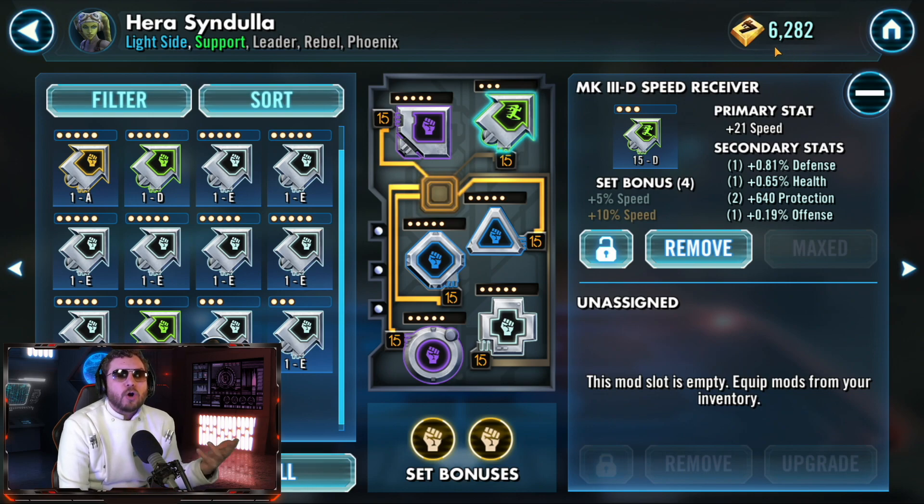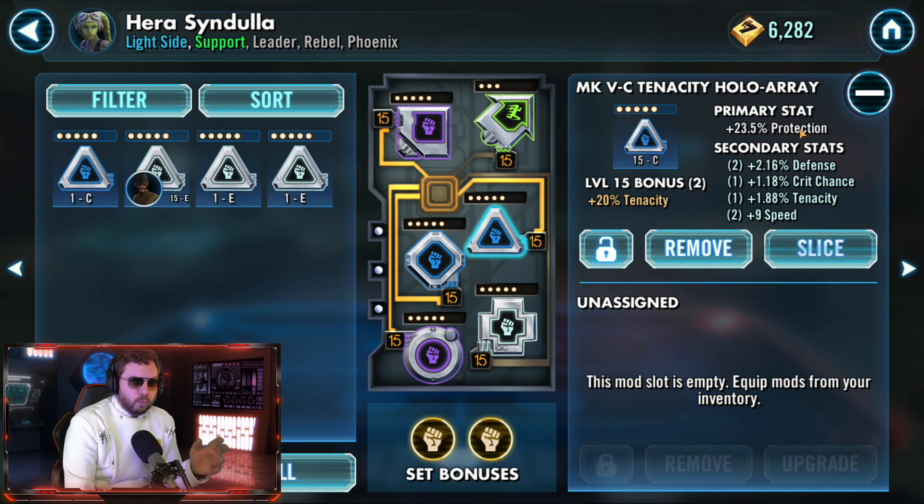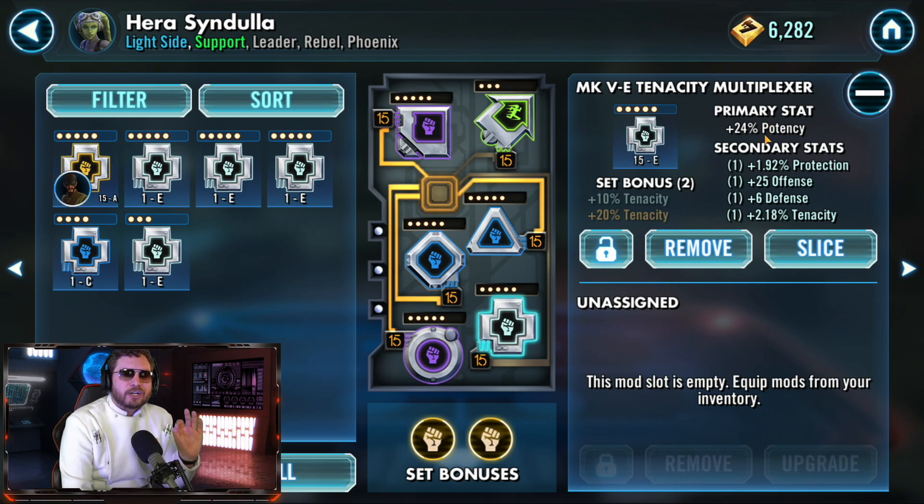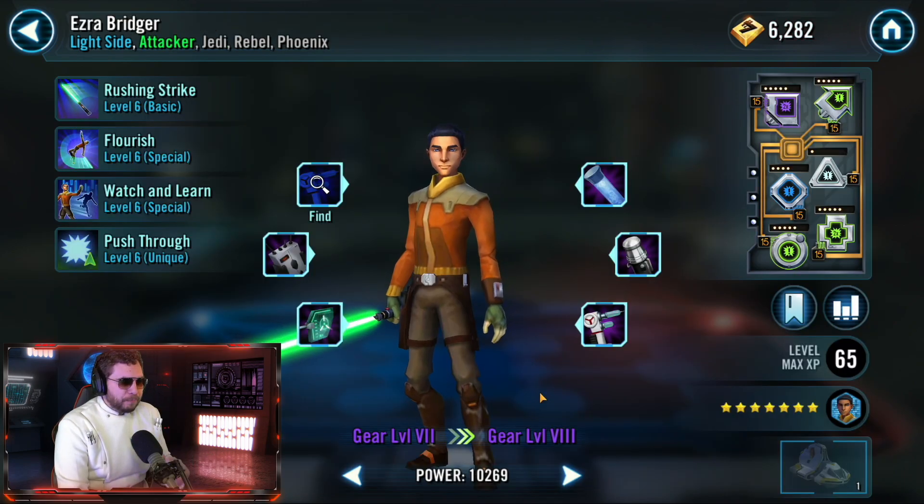For the Emperor Palpatine event I recommend tenacity sets. I would love to have a tenacity arrow on Hera, however I am so credit-poor I can't get a third set of tenacity. For Hera you want her to be fast, durable, and I highly recommend getting a potency primary stat on the cross slot so she can land her exposes on her basic.